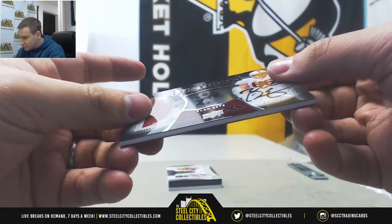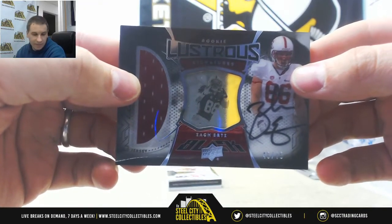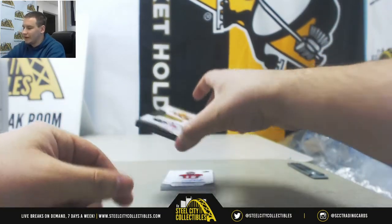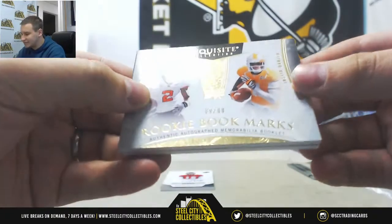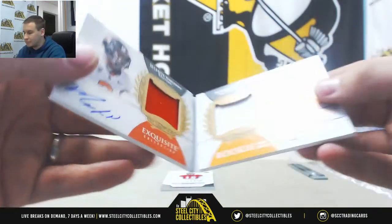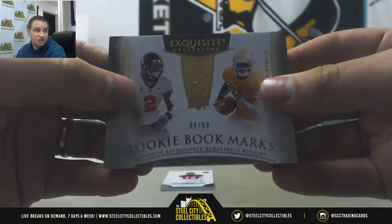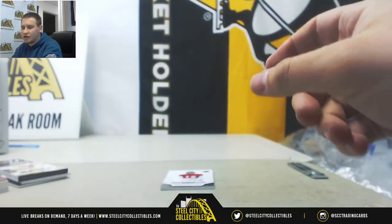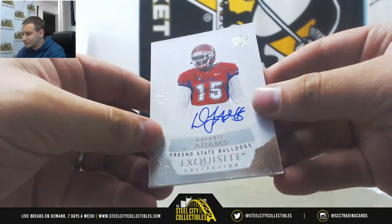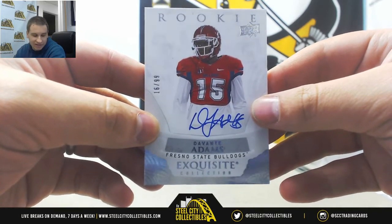Rookie Luster Signatures, 45 of 75, Zach Ertz for the Eagles — that'll go to Fidel C. We've got a book card, 9 of 60, Marcus Wheaton and Justin Hunter — Jersey Auto Book — that one's for Jonathan D. And we'll finish it off with a rookie auto, 16 of 99, Davante Adams out of Fresno State, and that one will go to Giuseppe I.